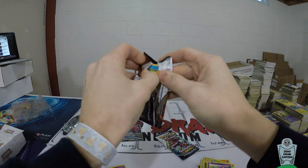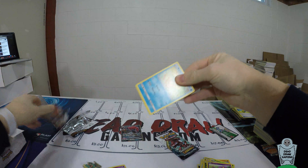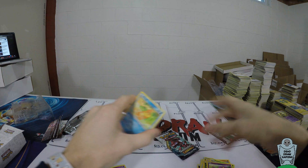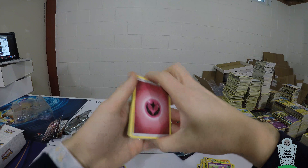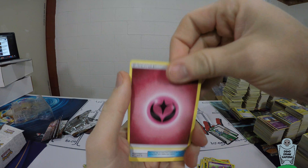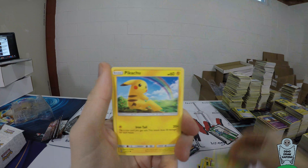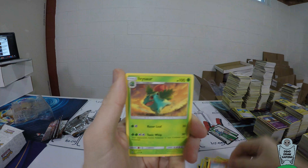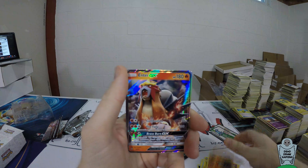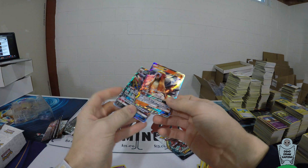A Zoroark GX! That's about $11.50 to $12 right now — Zoroark GX is probably one of the strongest cards in the game. The good thing about these Shining Legends three-pack boxes is you typically get one hit out of them. The hit ratio in Shining Legends is a little better — think of it more like Generations where the hits were a lot better. We've got a Torkoal, an Ivysaur, a reverse holo Incineroar, and an Entei GX.